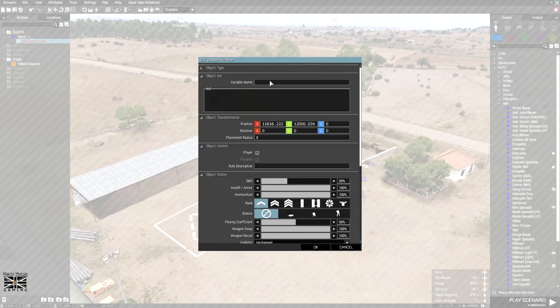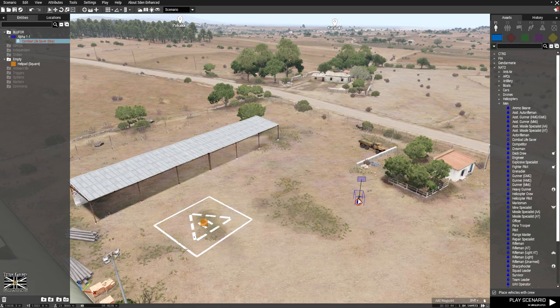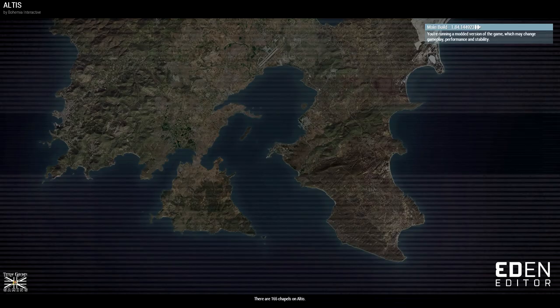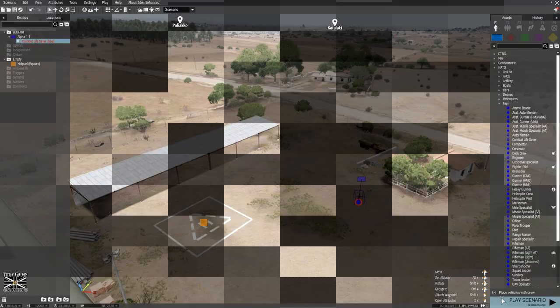I've gone through all this in episode one — setting up the character. I've got his call sign and I'm just going to make it so he doesn't have stamina enabled. Of course you can edit the loadout, I'm not really going to bother because that's just going to take up time.